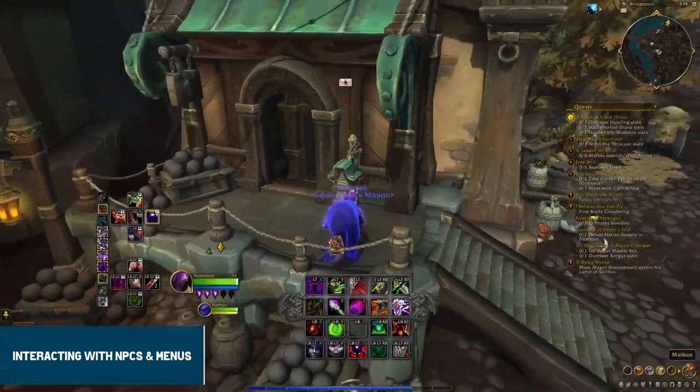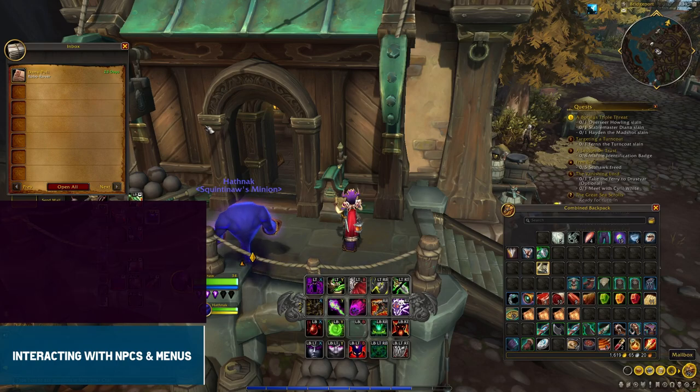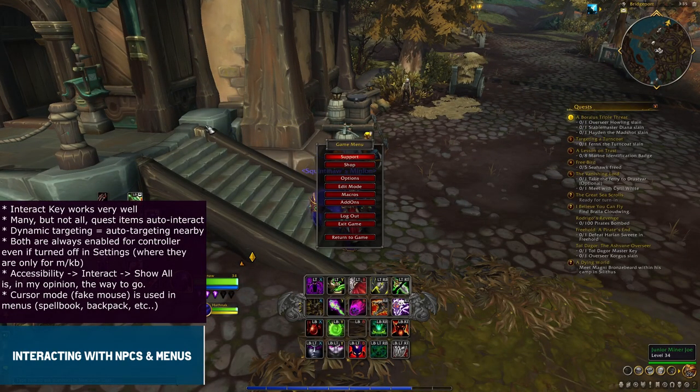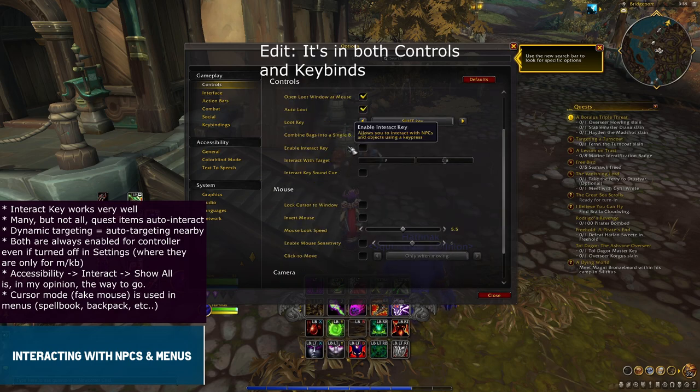So let's say a player decides to change the keybind. The keybind menu is fairly easy to find, but it's mixed in with the keyboard keybinds as well. I propose it would be simpler to edit if there was a second keybinds menu called 'Gamepad Bindings' that just has the controller bindings there.